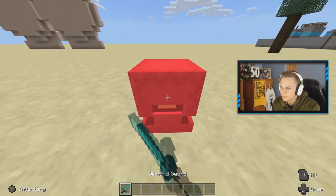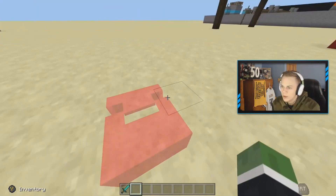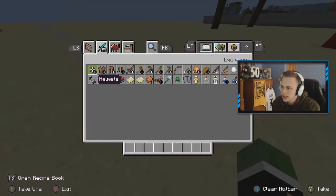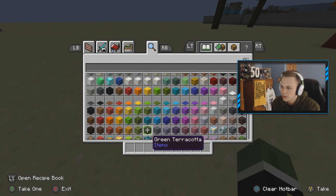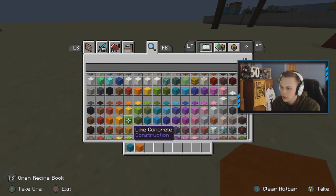We're going to kill you for now, buddy. Okay, we're going to get some blocks. This whole new menu is new to me too. We're going to get some blocks. Kind of want to build with some colors — we'll do a bunch of colors.